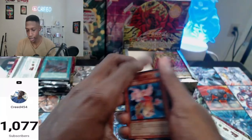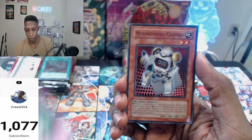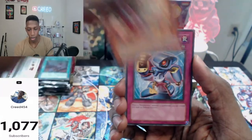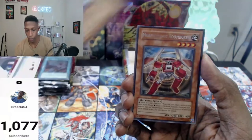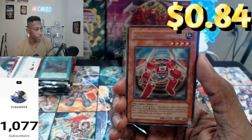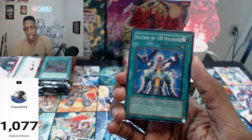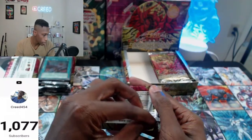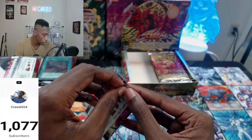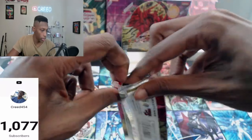Ghost Rare — where you at? European Ghost Rare. We got Botanical Girl, DNA Checkup, Clocking, Blaster, Morphotronic Monitron, Cameraman, Wave Generator, Boomboxen. And a Factory of 100 Machines — it replaces a foil. Hopefully not the secret. Neos Wiseman would be a crazy secret — yeah, that'd be crazy.